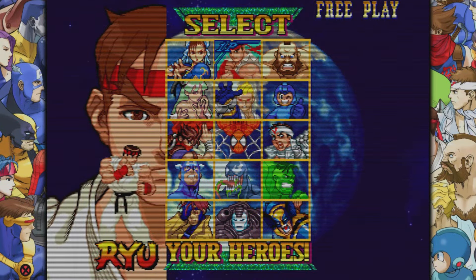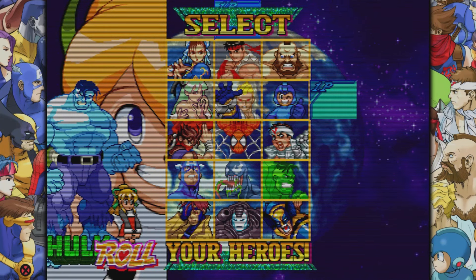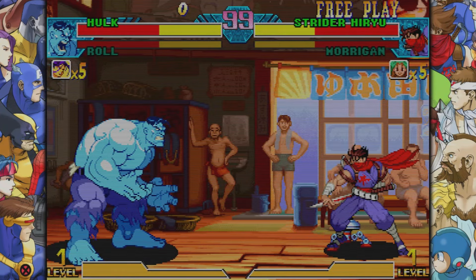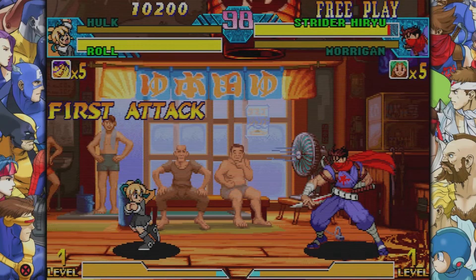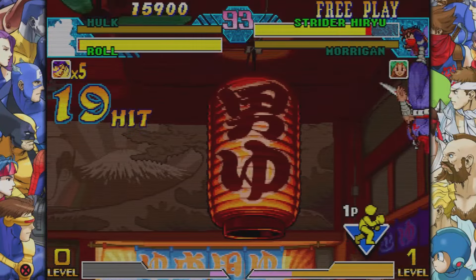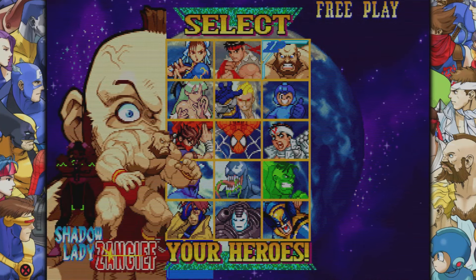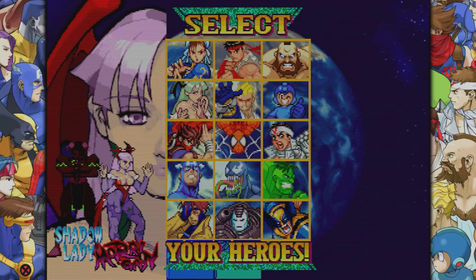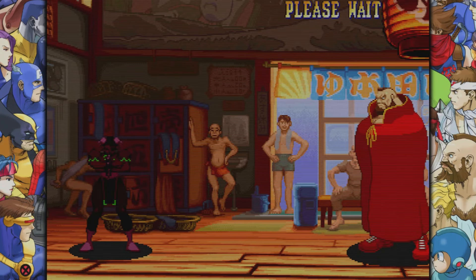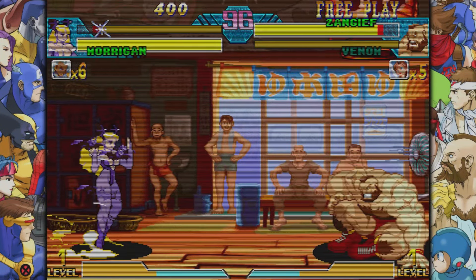Moving on, if you come down over here and you highlight Ryu and hit up, you're going to unlock the souped-up version of Hulk. And if you come over to Mega Man and hit to the right, you're going to unlock Roll, which is pretty much like Mega Man but a different version, which is pretty awesome. So you have two new characters that you can unlock inside — Roll and the other version of Hulk. Moving on, if you hit down on Gambit, you can unlock the shadow version of Chun-Li. And if you come over to Wolverine and you hit down, you can unlock Morgana, which is pretty awesome. A ton of characters you can unlock inside of this game, including Dark Chun-Li and Morgana.